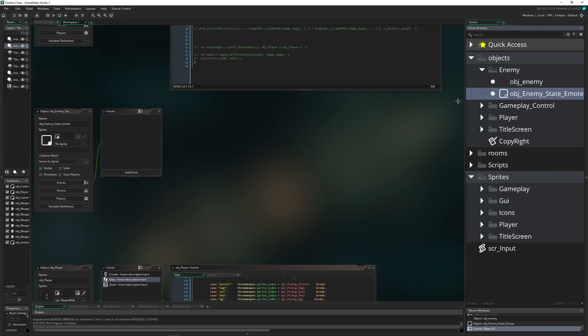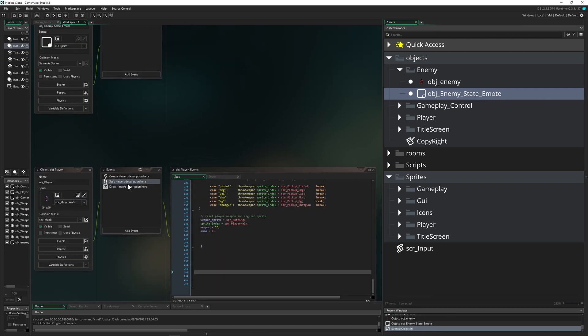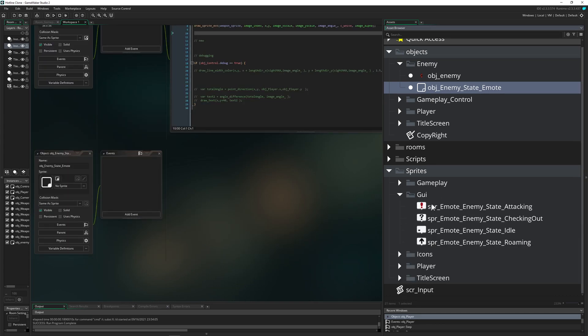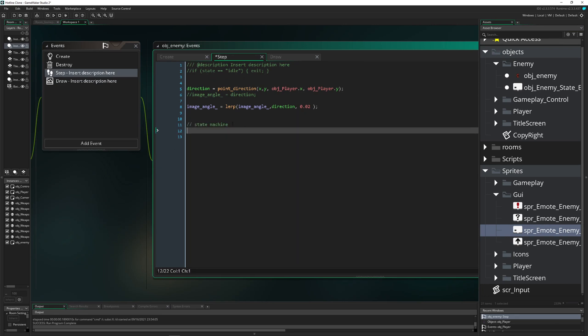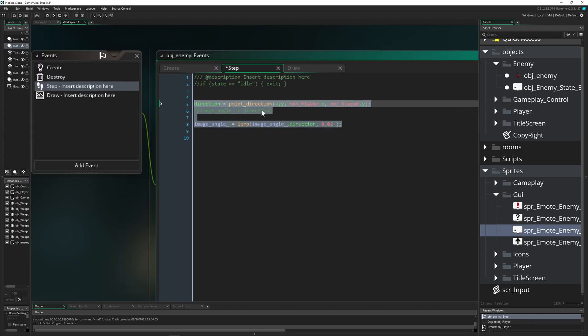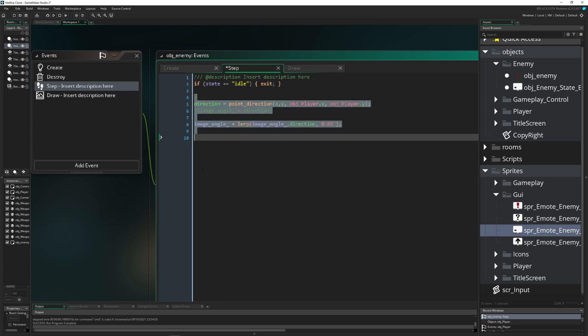We'll call the new object 'object_enemy_state_emote' — the popup thing that hovers above the enemy. I've imported a few sprites and given it the idle animation. In the enemy step event, we remove all the old temporary AI code and just keep those two lines. If the state is idle, we exit — this means don't execute the code after that, saving tons of performance resources.